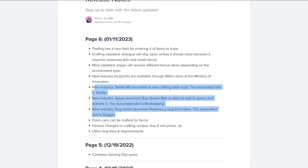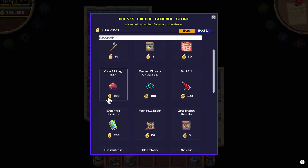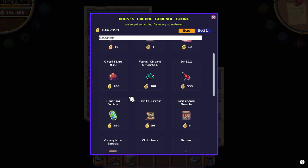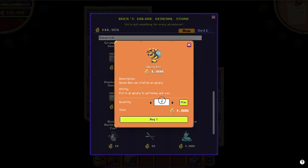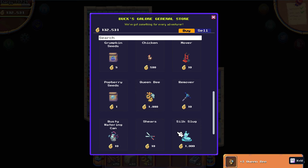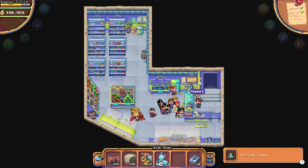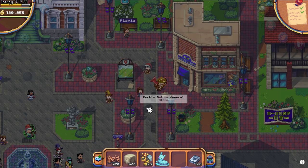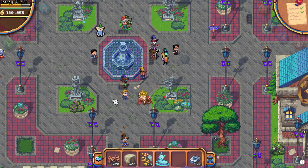Now let's see how you can get into them. First of them, in Hazel's shop. We have now Cooking Mix will be cheaper — don't buy it at this price — or Crafting Mix, one of those. Down here we have Queen Bee and Silk Slug. Let's buy three of those and one Silk Slug.